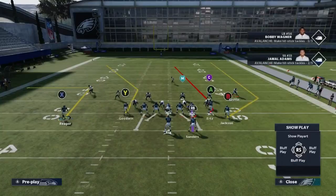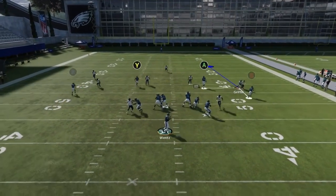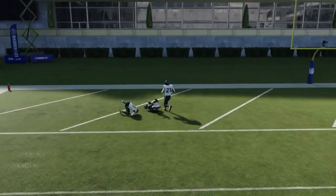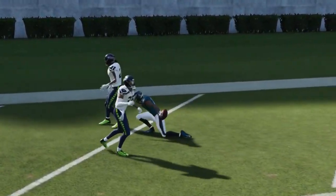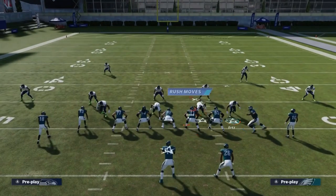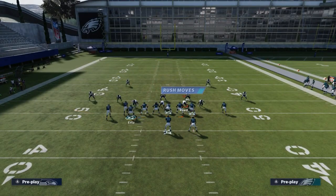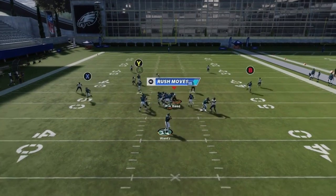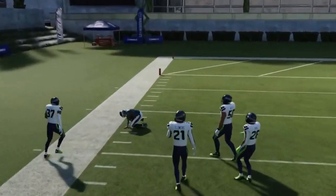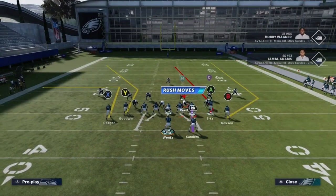Next up we got the Buck Seams. Against cover three, streak the A and the wire out — pass lead away, it's a tight window but it's there. Against cover two, motion over, put him on a streak, put the X route on a flat — you can have a really big cover two play to the wire out. Run it to the open side of the field for a home run.